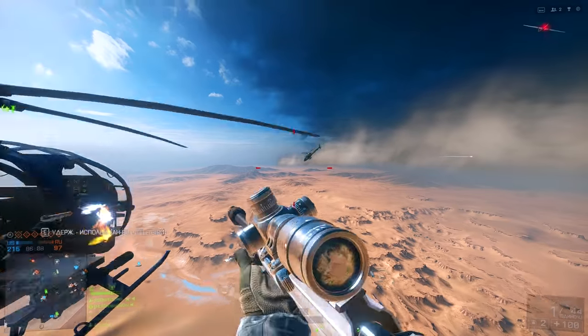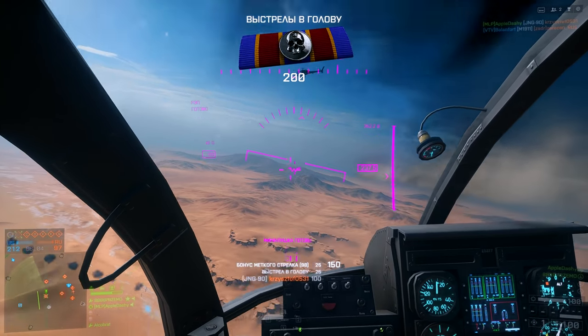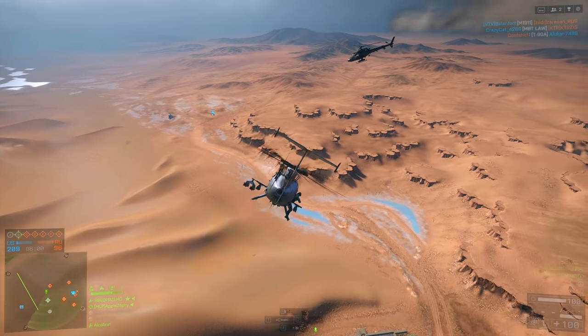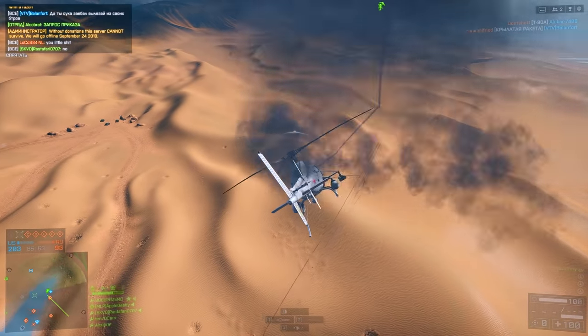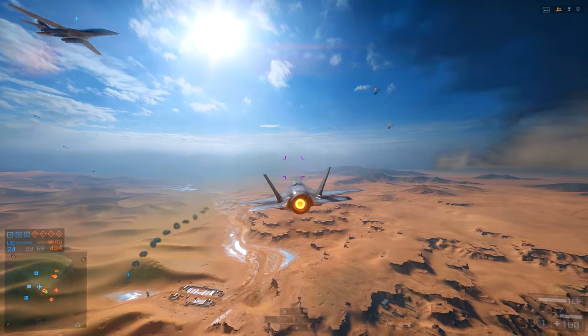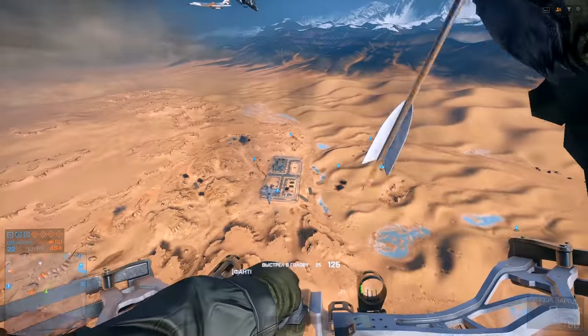And this, for those that didn't know, is actually called a Ronde heli snipe — as you jump out the side of the helicopter, snipe your target, and then get back inside it before you parachute or skydive away. He actually goes on to take the enemy chopper as well, just to rub salt into the wounds. We'll finish off the clips from Daskos with a classic Ronde bow, again on an unlucky scout pilot.